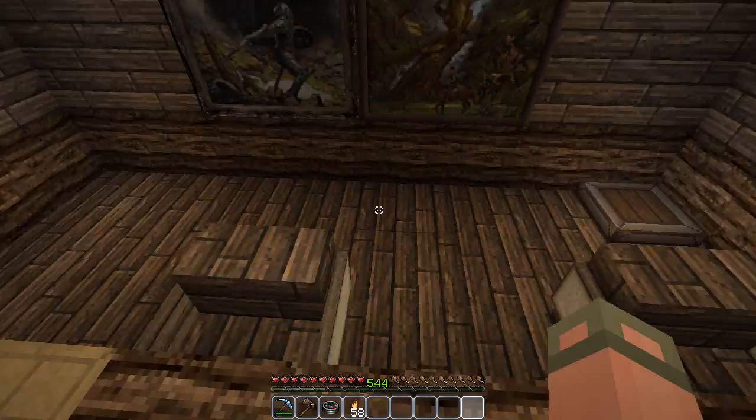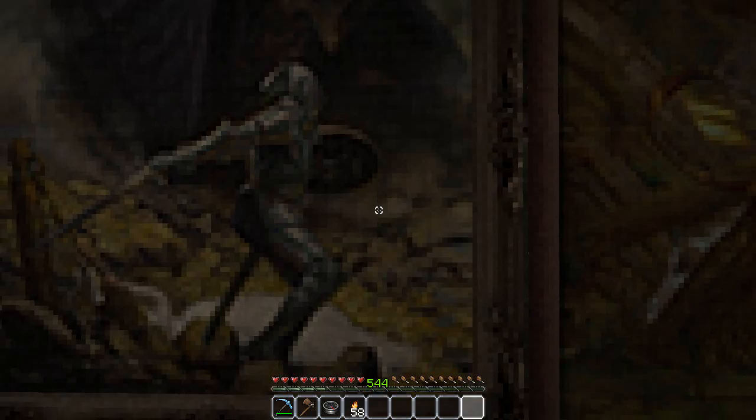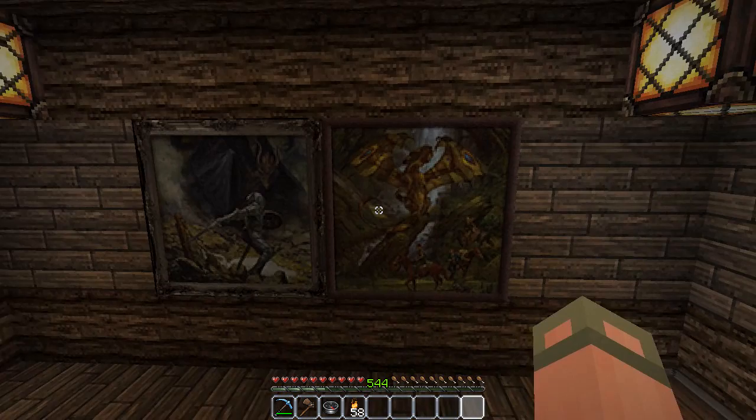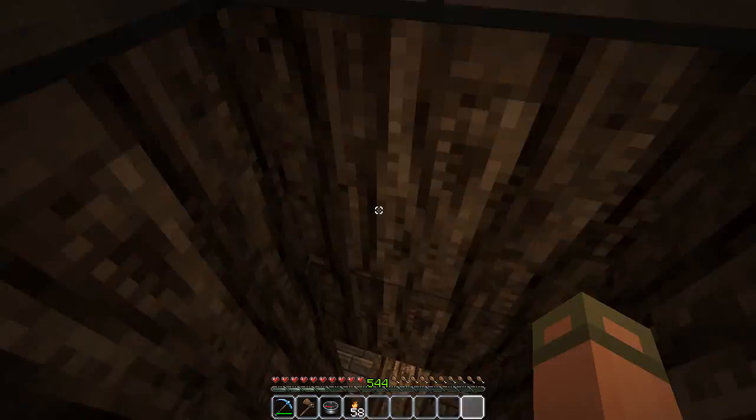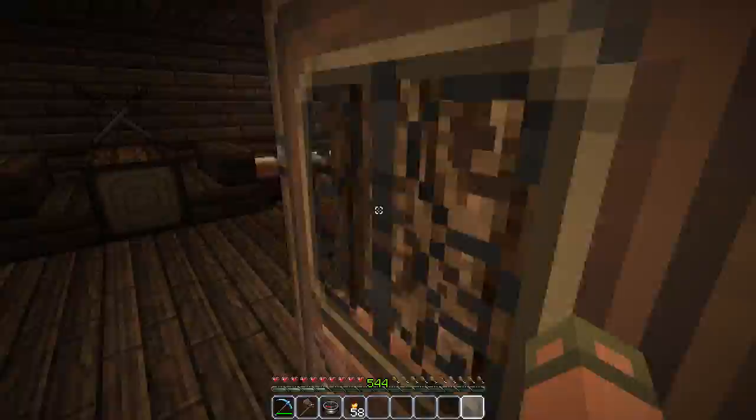Got a couple of epic paintings in the back - got like a knight fighting a dragon, and another dragon here fighting horses. Cowboys versus the dragon, and knights versus the dragon - who do you think's gonna win? My money's on the cowboys. There's the barracks down here, so I guess there is more than one guard. Got the little training place back here.